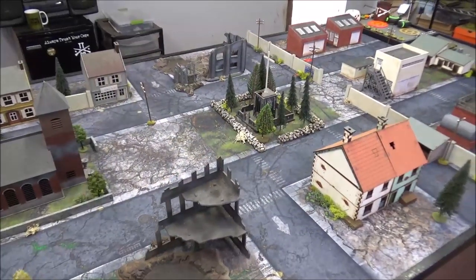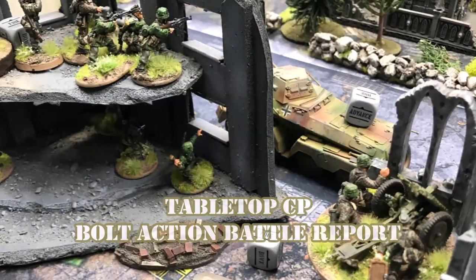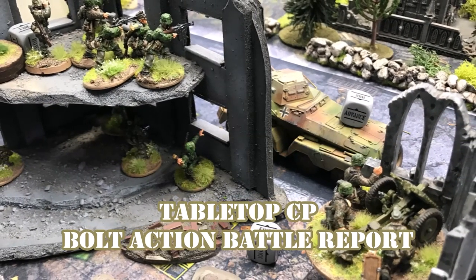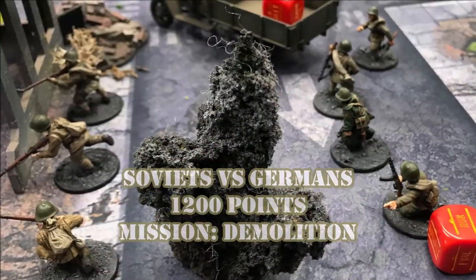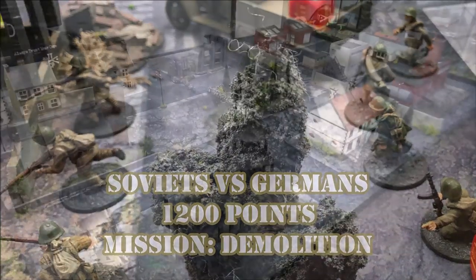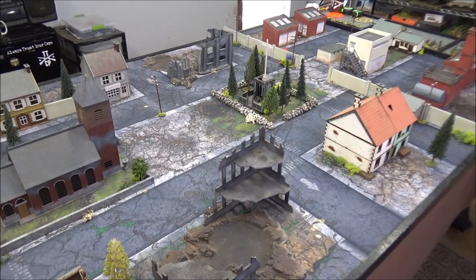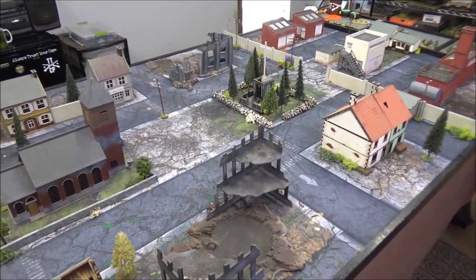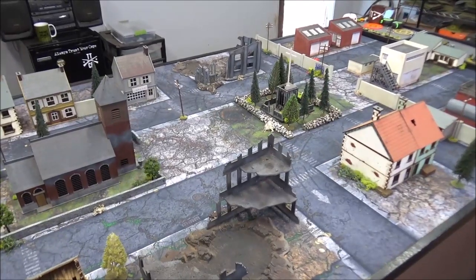Hello, welcome to Tabletop CP. Today we will be playing a game of Bolt Action. Tonight's game will be 1,200 points, Soviets vs Germans, Late War, 1945. We'll be fighting over this deserted village somewhere in East Germany. Tonight's mission will be Demolition from the rulebook.